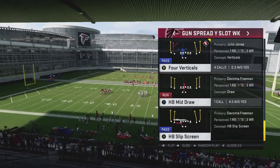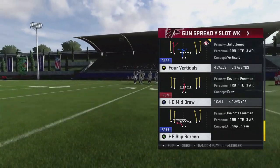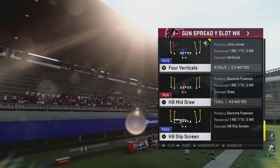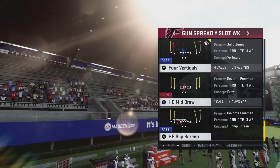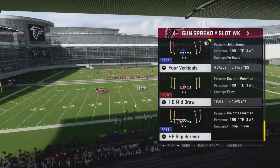The play we're going to be looking at today is called Four Verticals. You don't have to look specifically for the Gunspread Y Slot Weak formation — it's any Gunspread formation this can work with, as long as you've got the right routes. So when you look in your playbook, look for any type of Gunspread: Gunspread Y Weak, Gunspread Flex — any of those Gunspread formations and it'll work.